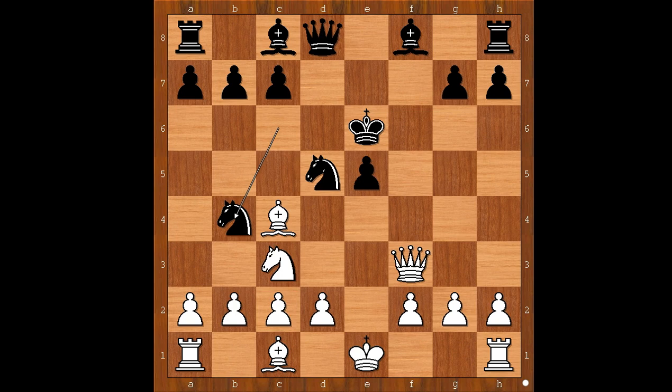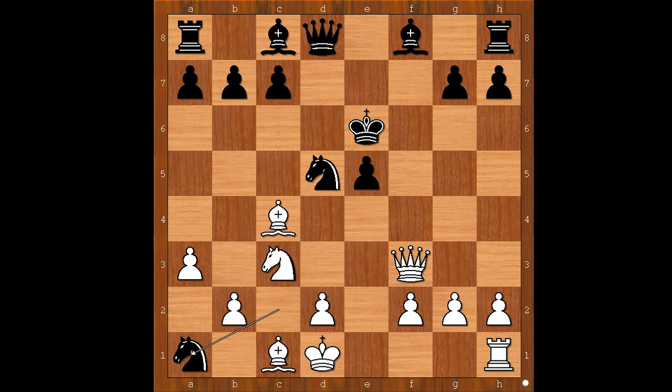How to defend the pawn on c2? What would you do? Perhaps Bb3 comes to mind. Herman Steiner played a3 — oh no. Nxc2 check, and black is winning the rook. What a disaster. King to d1, knight takes rook, knight takes on d5, king to d6. Black is a rook up.